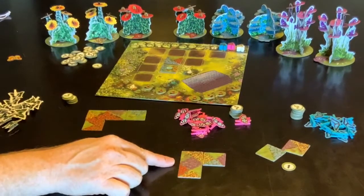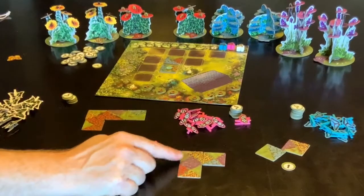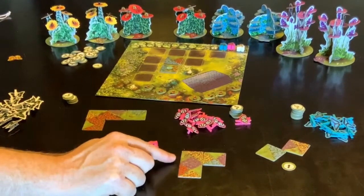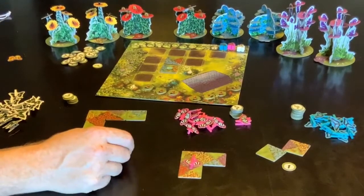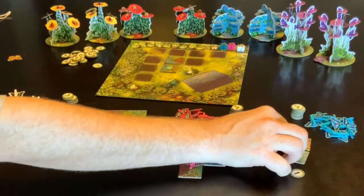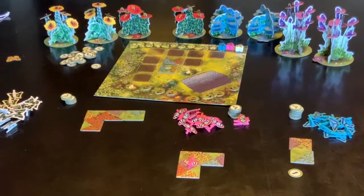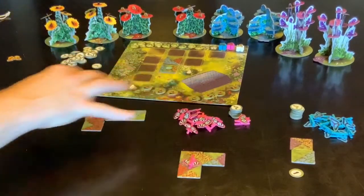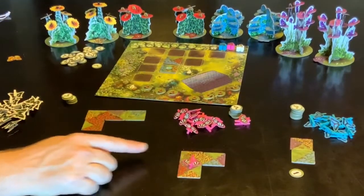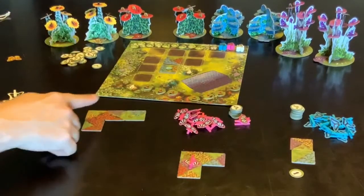If we have a look at what pink has done, pink has closed off that purple garden because there's nowhere else that we can actually add any purple to make it any bigger, so it's closed off and that will get a butterfly on it. Blue can't join anything together so he'll just have to go there. We then go to the pollination phase, which happens in reverse bid order, so if all three or even two of them have butterflies to place, blue would go first, then pink, then white.